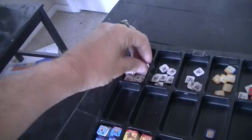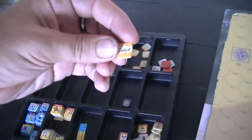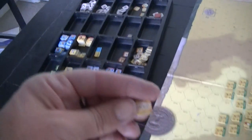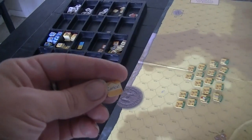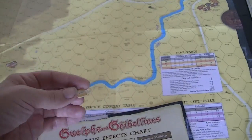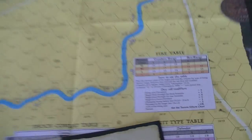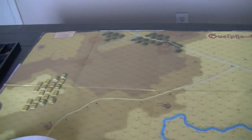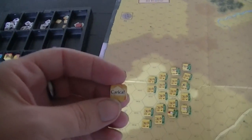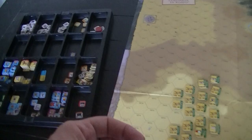You have some little number markers to mark your cohesion hits. Cleverly, the game was printed in one set of counter sheets. One would guess the map had to be translated because you've got the tables built into the map in English, but the counter sheets didn't have to be redone, so they kept terms like 'carica' for charge.